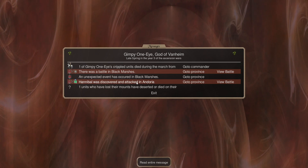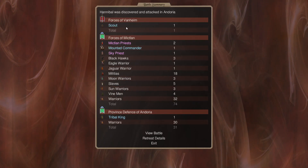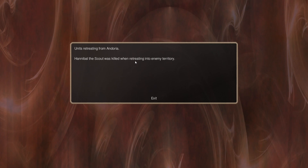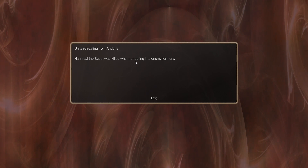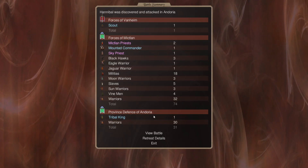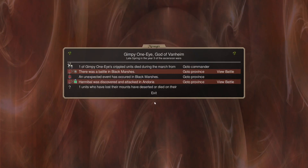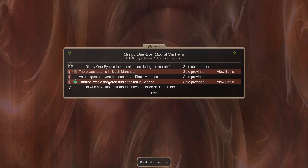Anvil was discovered and attacked — no! Did he die? He got away. Unique details: Anvil was killed when retreating. Really? He survived getting away from them but died once he got away. He's wrong. I need a new scout.